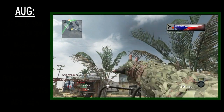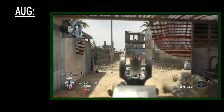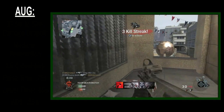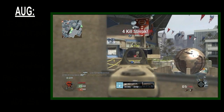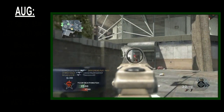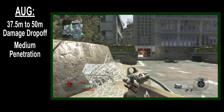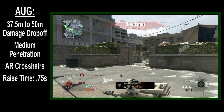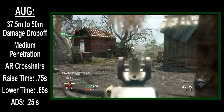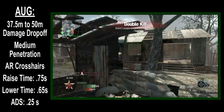Sadly, the rest of the stats are pretty run of the mill. The gun is still good stat-wise, it just has a lot of the same features as other guns in the class. The assault rifles are kind of like Call of Duty commentators — you'll definitely see some innovation here and there, but it's mostly the same bland stuff over and over again. You have a damage profile identical to 6 other assault rifles, medium penetration power, assault rifle crosshairs, a raise time of .75 seconds, a drop time of .65 seconds, and an aim down sight time of .25 seconds. Nothing really stands out here.